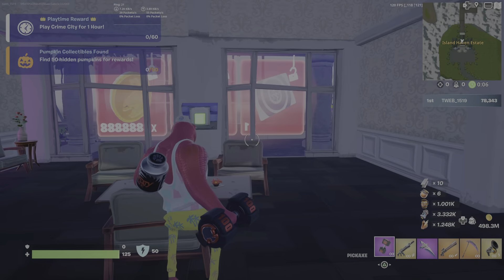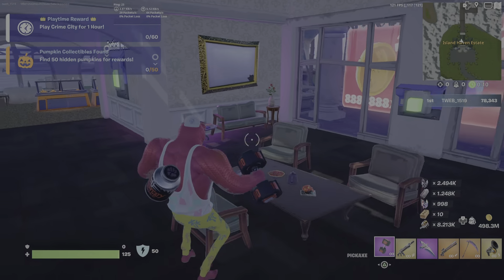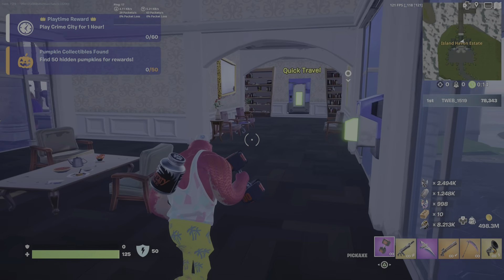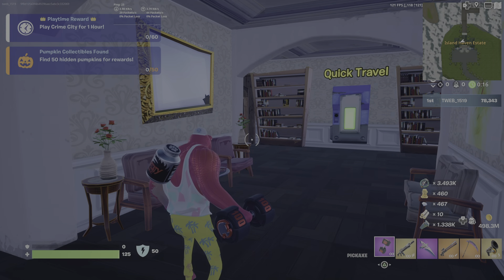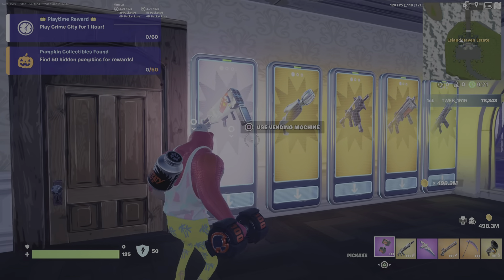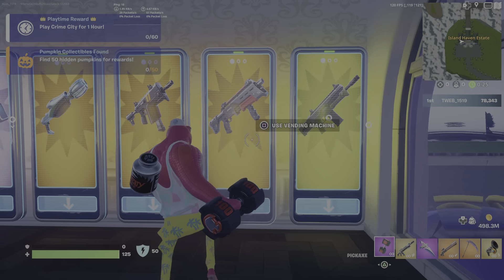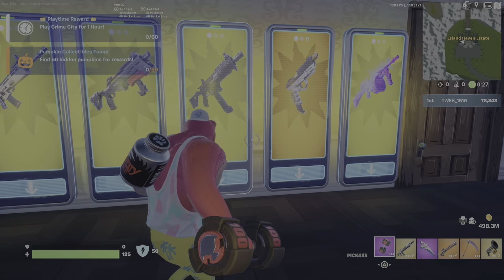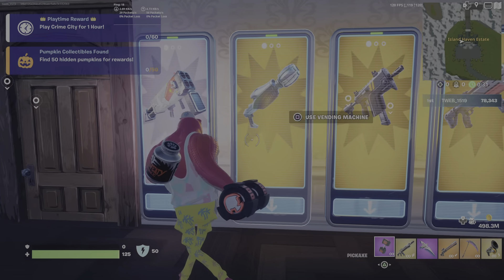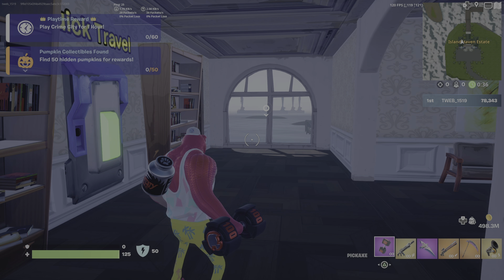Hey guys, welcome back to the channel. Today I'm gonna be showing you the new Halloween update part 2 in Fortnite crime city. This has just been added into the game just a few hours ago. We're gonna be checking some new things — apparently there's a new weapon in the safe house. I'm not 100% sure which one it is, but yeah, those are the weapons in here.